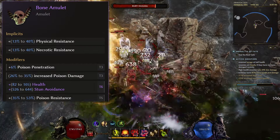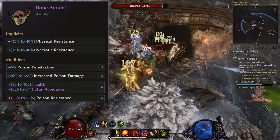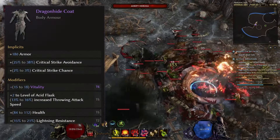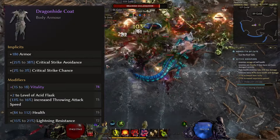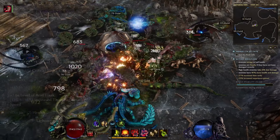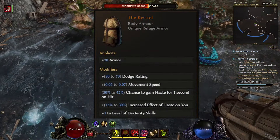Dots are pretty scary in this game so the dot mitigation is the best option long term. Poison penetration can roll on the amulet so that's very good, as is poison resistance — those are your main chase stats. For the chest, bases with crit avoidance, poison resist, or endurance are all nice. The best affix is Acid Flask levels of course; otherwise vitality, health, and poison resistance as you can.